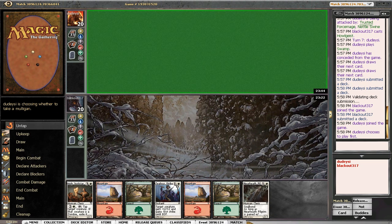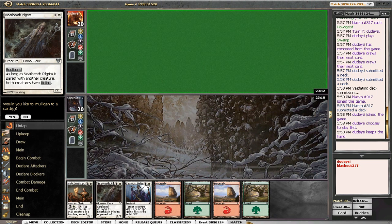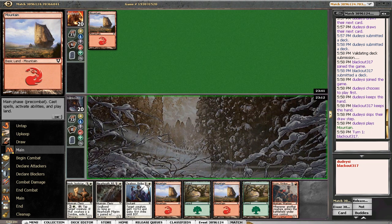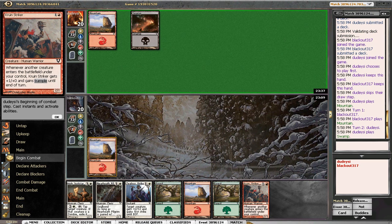Okay, this is once again short on white sources. This is like the same hand we had last time. I'm going to assume we're going to draw into a white source eventually. I mean, I could be completely wrong, but at least at 4 mana we can play other things that aren't necessarily white — like a striker.